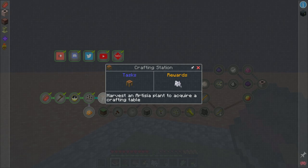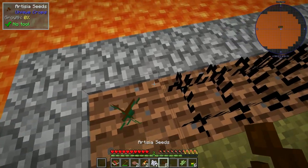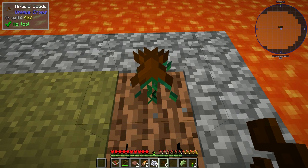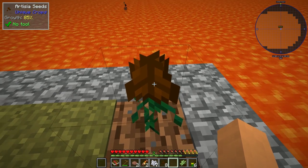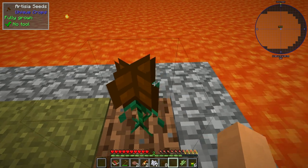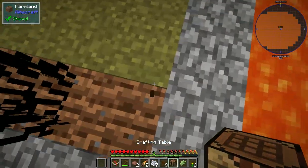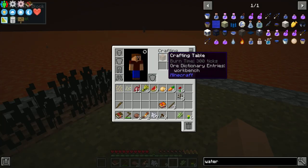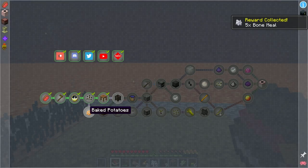We have to harvest an Artisia plant to acquire a crafting table. I guess I'll just plant one and see what the deal is. If I just crouch by it and let it grow — that grew pretty quick. Always right-click. Don't just punch it and assume. Or maybe — does it kind of look a little bit like a crafting table? I'm going to punch it. It worked! Never just right-click — you gotta sometimes just punch the plants to get them to give you what you want. It was a crafting station from Tinker's Constructs. I'll make that and I get more bone meal, which is awesome.